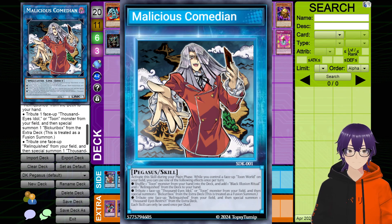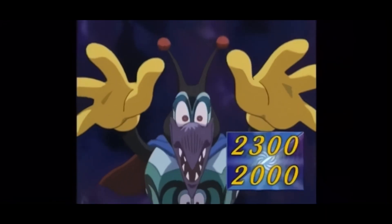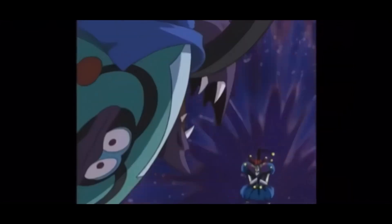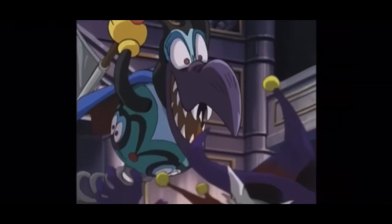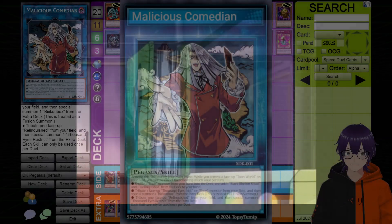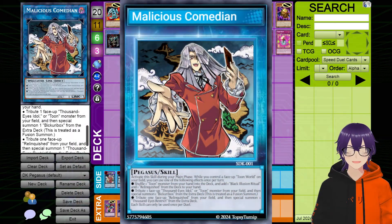The next effect reads: Tribute one face-up Thousand Eyes Idol or Toon monster from your field, and Special Summon one Bickuribox from your extra deck. This is treated as a Fusion Summon. One of the iconic cards that Pegasus used in the anime was Bickuribox, and surprisingly enough this card has never been printed. I figured, you know what? This is the greatest time as ever to print this card. We could probably completely ignore this part of the skill just because it's kind of like an extra addition — we don't need it, but it's kind of neat.